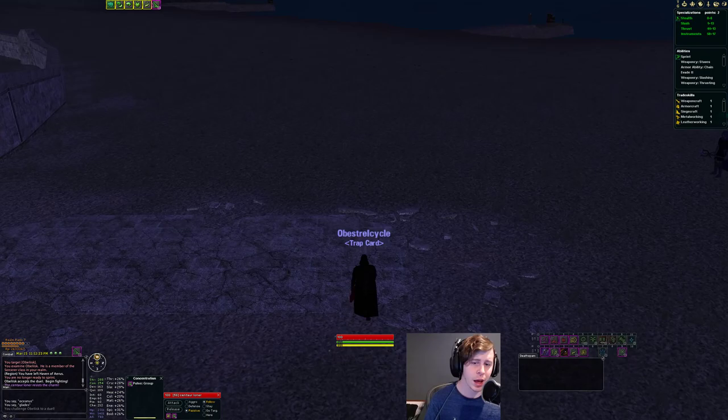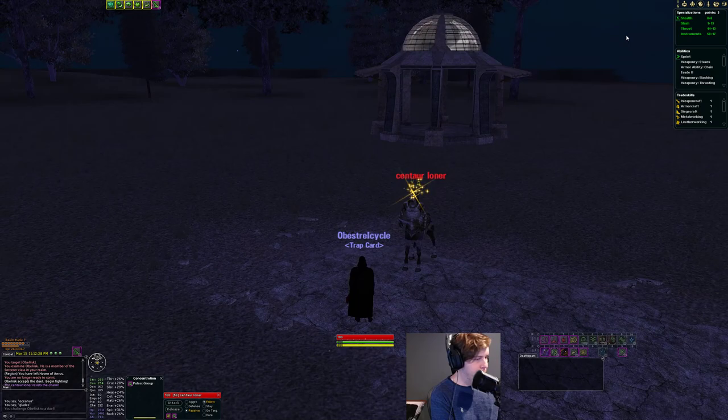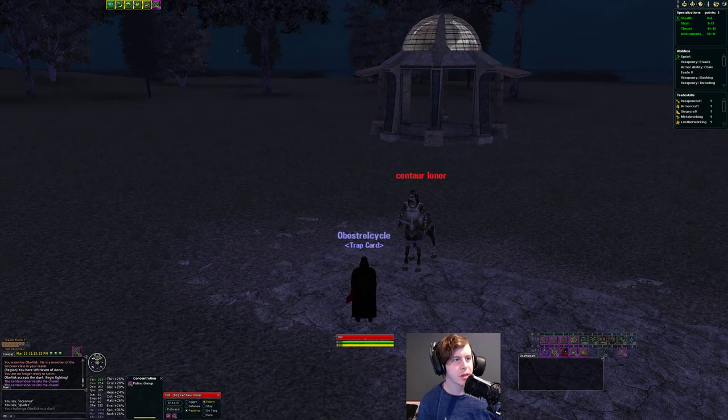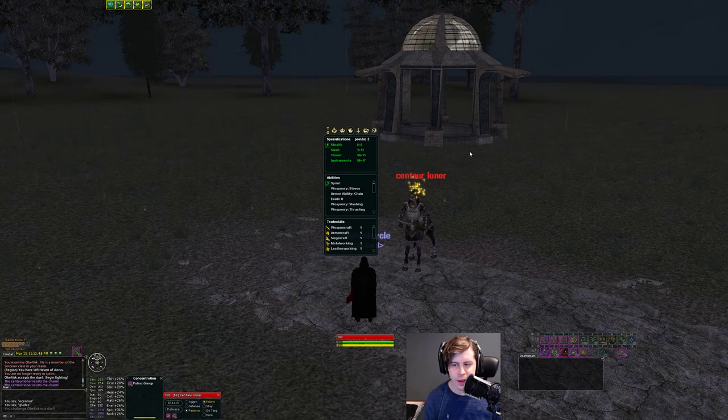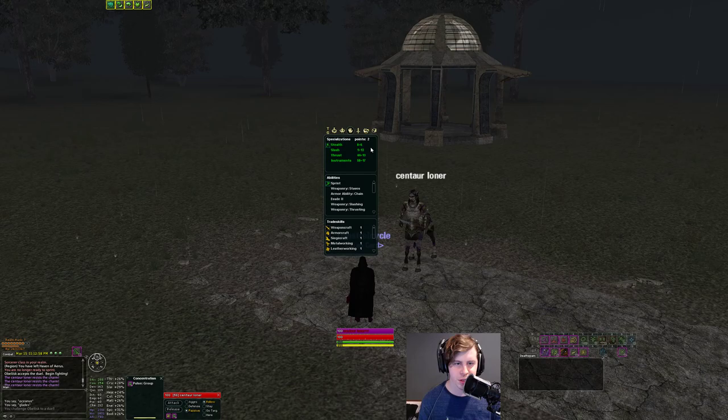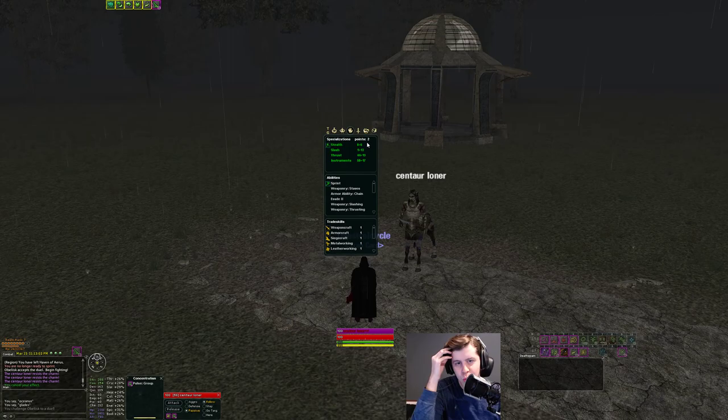I'm first going to look at my spec — what abilities I get with each spec. Most Minstrels are going to be pretty similar with one thing or two changing. My Minstrel right now is 50 instruments, 44 thrusts, and a little bit of stealth. Most Minstrels are probably going to want 50 instruments — that's probably the go-to spec line regardless of play style. It's pretty important to have that.